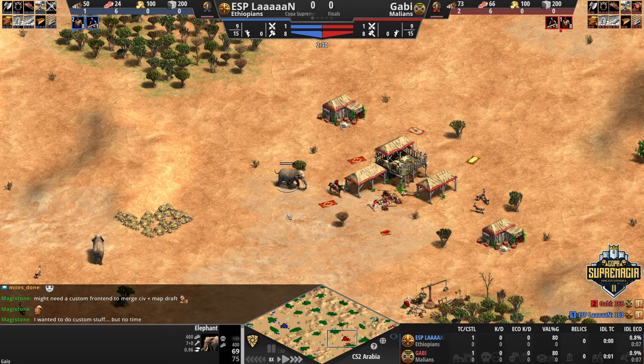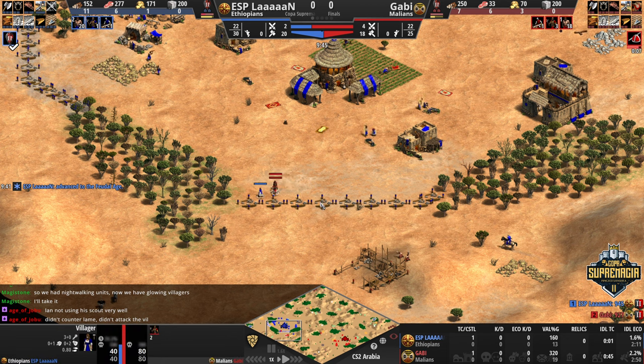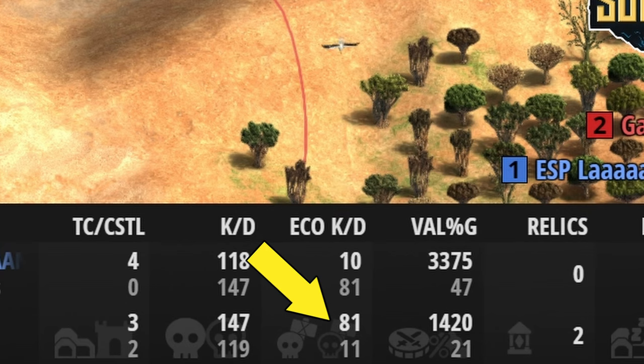She demonstrated this in game number 1 by laming, going for a men-at-arms trush with a forward range, and ending up with an insane eco-KD.